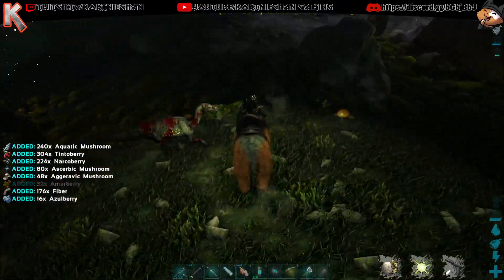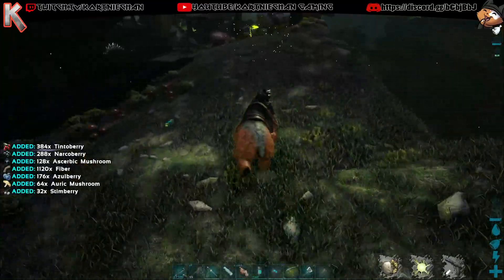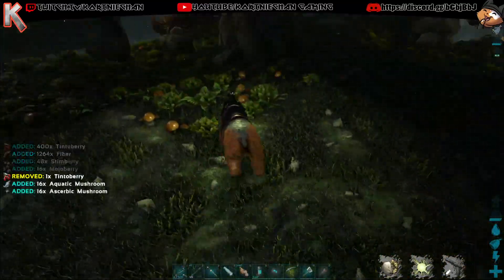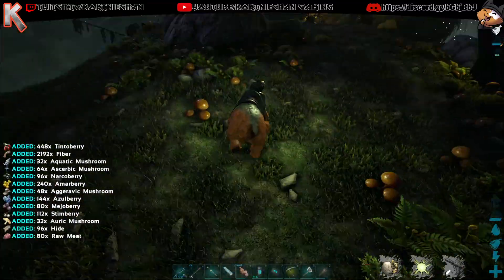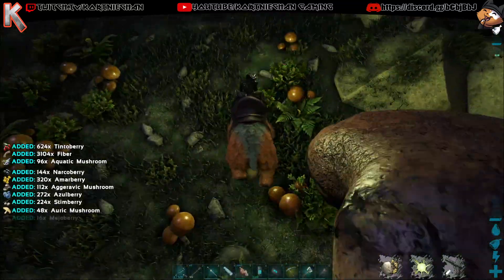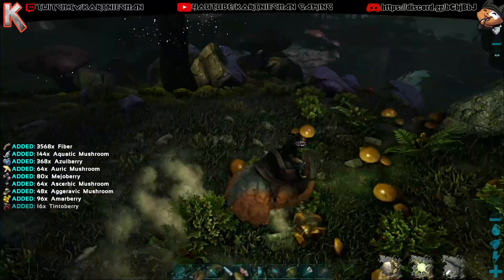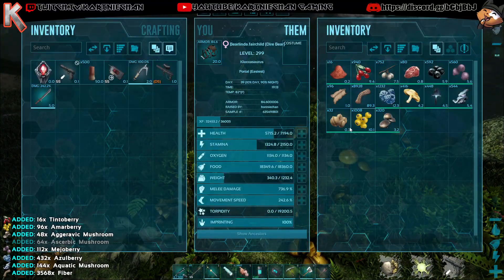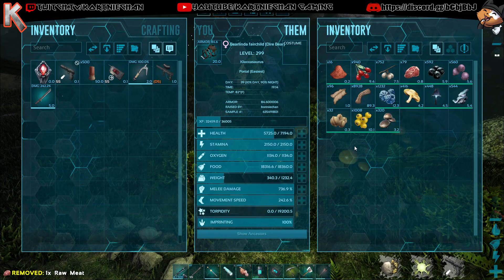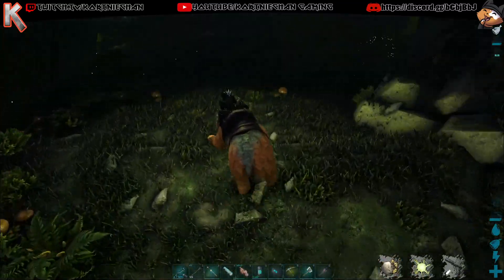Not a single seed? I have not seen one drop come down over here by this level of spot where they used to always come down. Did they change them? I don't know. What do we got? Not a single seed. We got 32 Mejoberry seeds. I'm just gonna have to get them later.